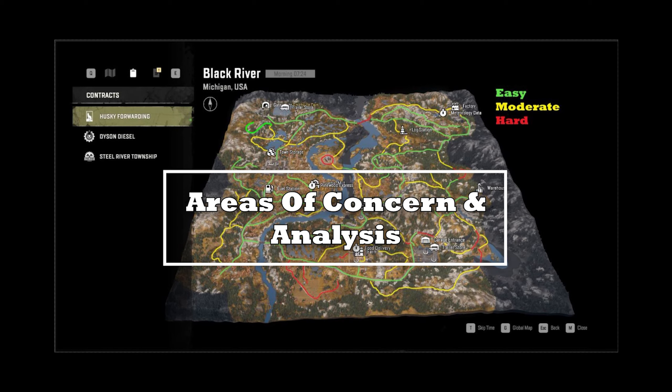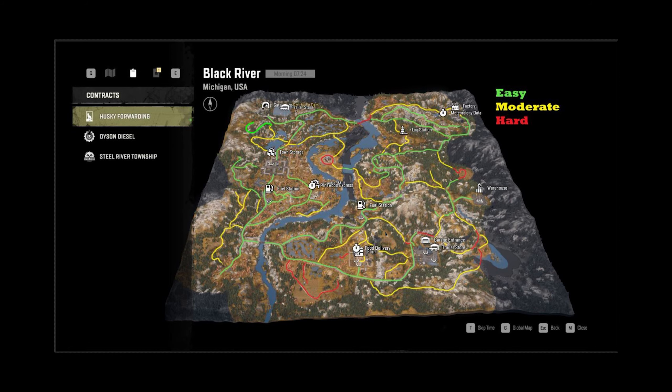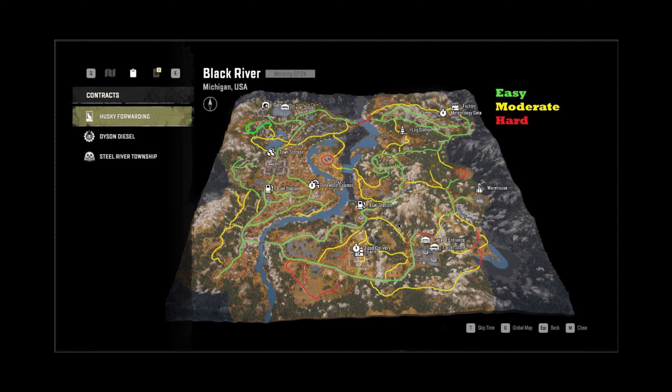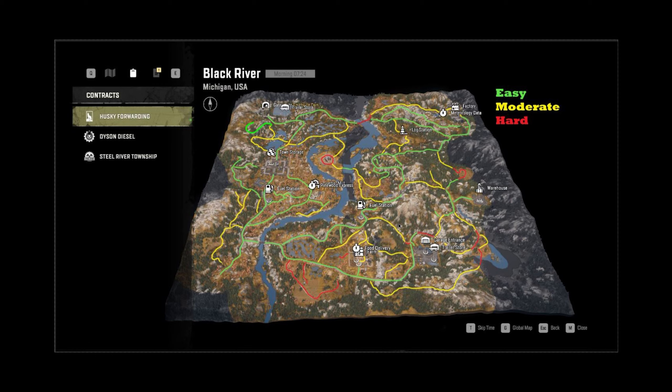Welcome to the data analysis and areas of concern portion. This map right here is Black River — the first map in Michigan. You're seeing color codes on screen: easy, moderate, and hard in the top right corner. The green area is low tipping risk, light terrain or pavement, generally safe to travel on. Yellow areas are moderate risk — medium terrain difficulty manageable with proper gear manipulation, vehicle positioning, and attention to balance. Red areas are high risk for tipping and moderate to super-hard terrain — they should be avoided if possible but can be traversed with caution, correct machinery, and attention to detail.